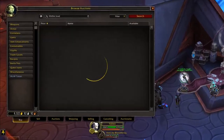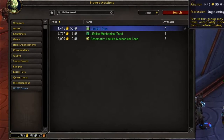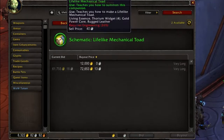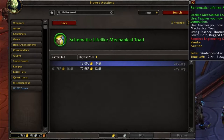The toad is selling for 1,400 gold. I'm actually quite surprised by that, especially since it's very hard to acquire the schematic. But also the schematic is going for 12,000 gold. It gets really expensive super quick.